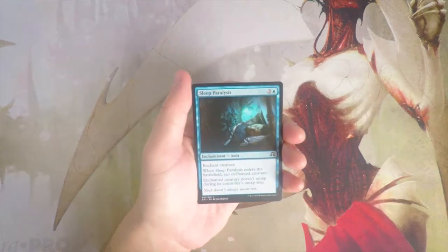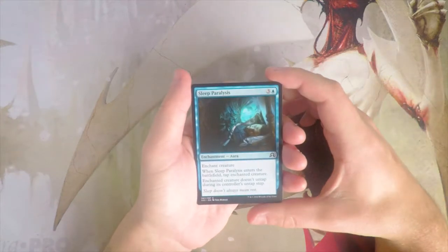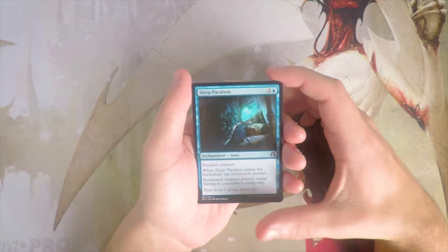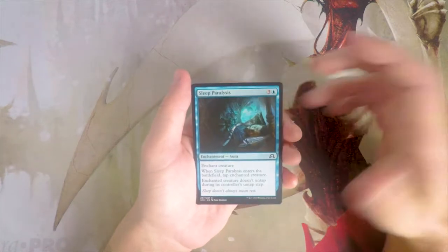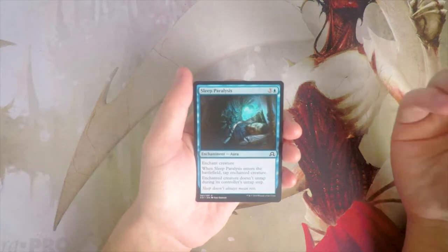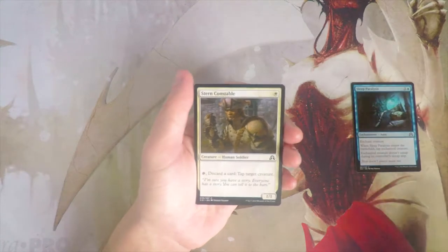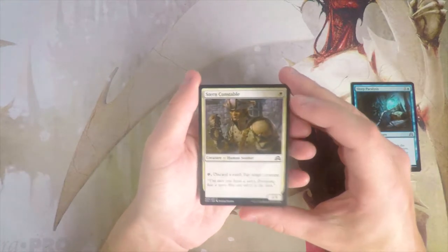Our first card is Sleep Paralysis — three and a blue, enchant creature. When it enters the battlefield, tap the enchanted creature and it doesn't untap during its controller's untap step. Classic blue removal. This is a great card — any blue deck would probably be very happy to have this. I don't mind first-picking removal, so I'll keep that to the side.